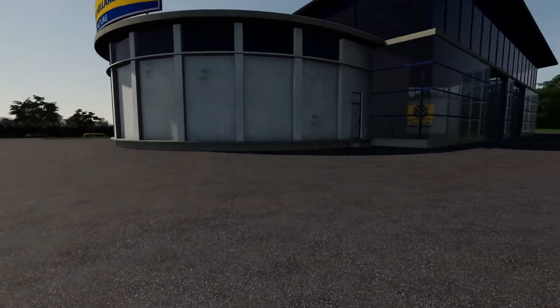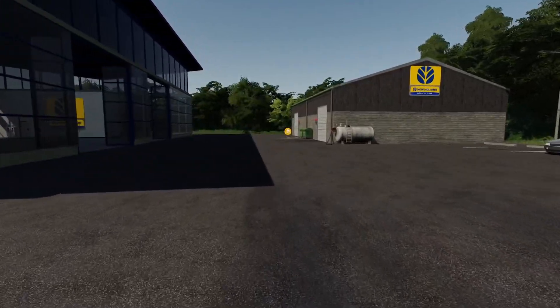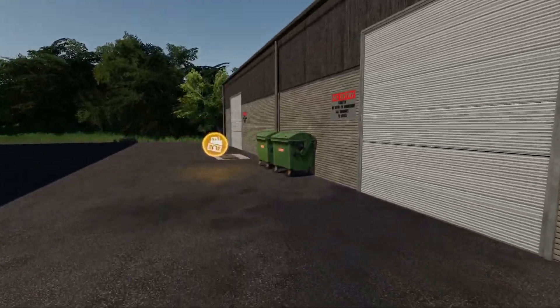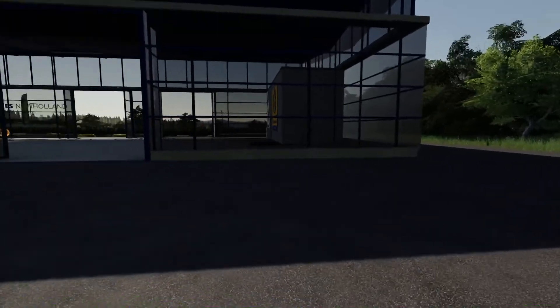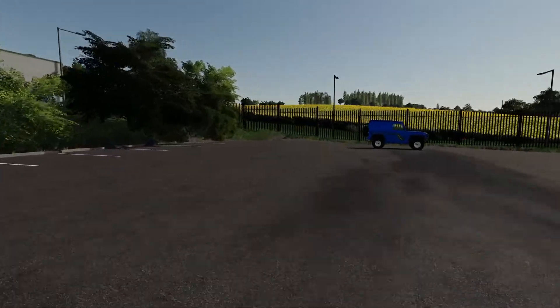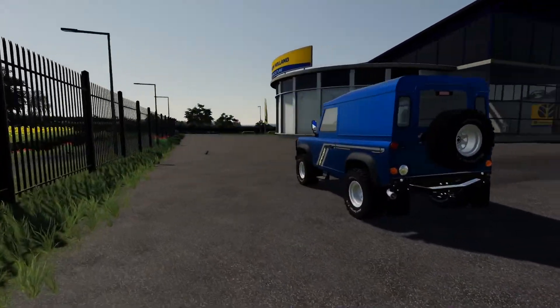Hello and welcome to another FS19 map first look. This time we're taking a look at Six Ashes. So we're in the shop to start with. Plenty of space in here and it's a New Holland dealer for once, which I approve of. So we'll start with a blue Land Rover this time for looking around.